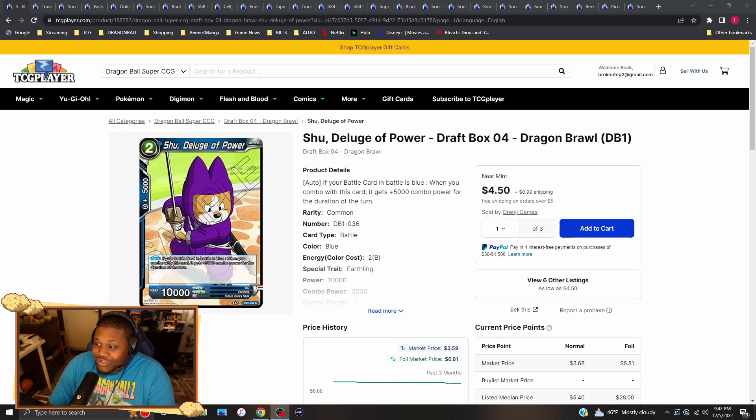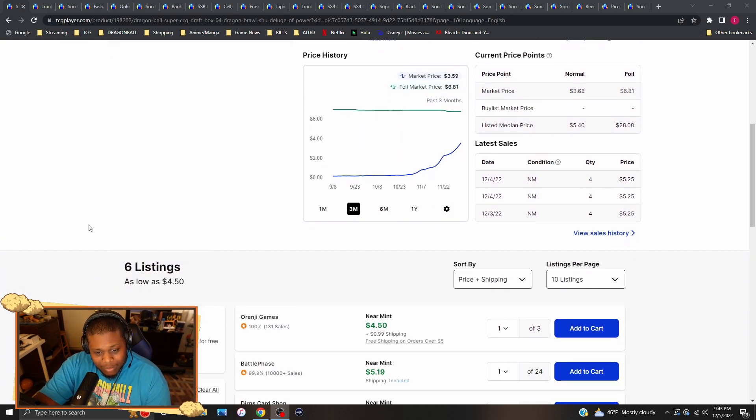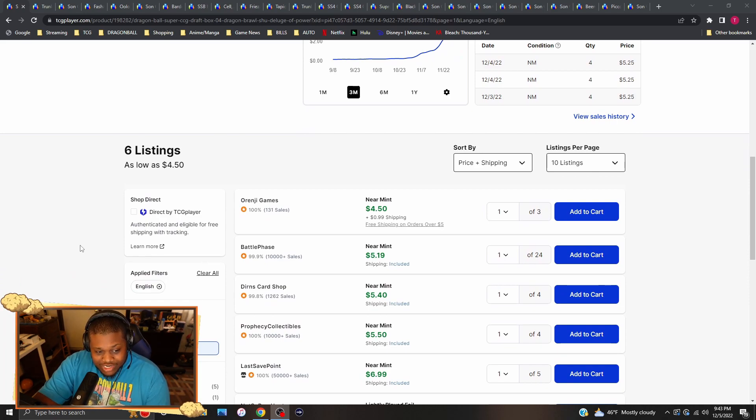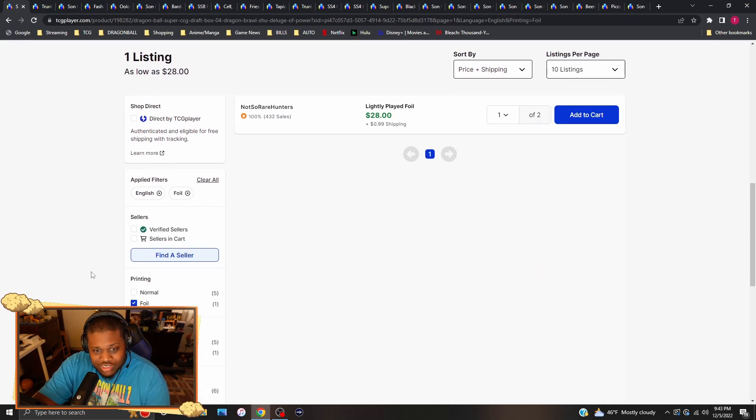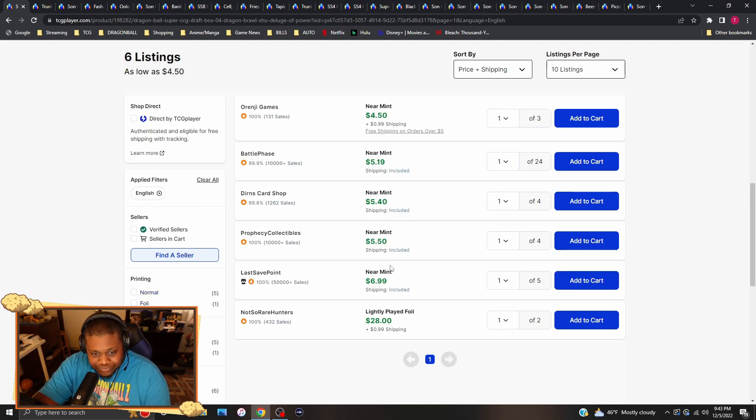We have all of the Deluge of Powers from Draft Box 4 — they are up in price. These cards are just really great utility cards for each different color, but mainly for blue and red right now. Yellow we'll get to, and green not so much of course. The Shoe Deluge of Powers are common pieces going for about five to six bucks each for non-foil versions, then about $28 for foil versions.